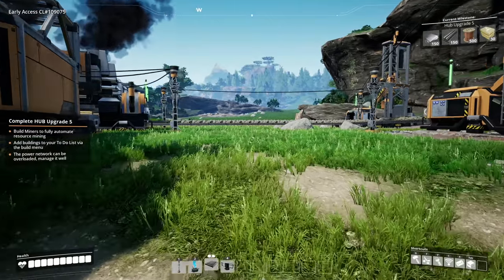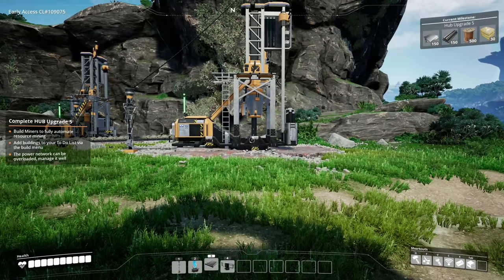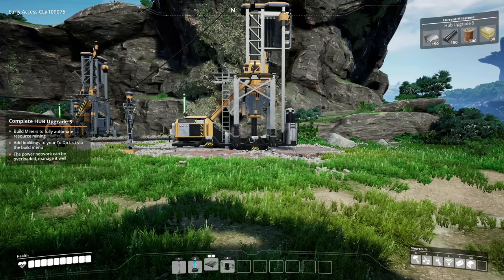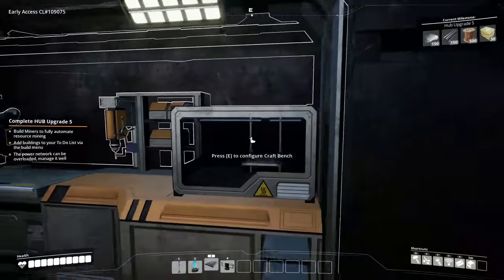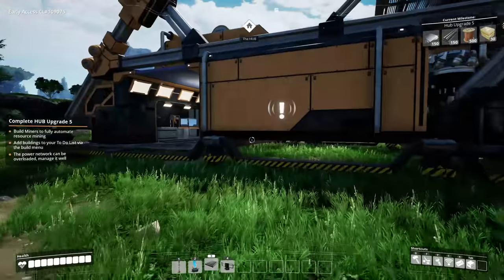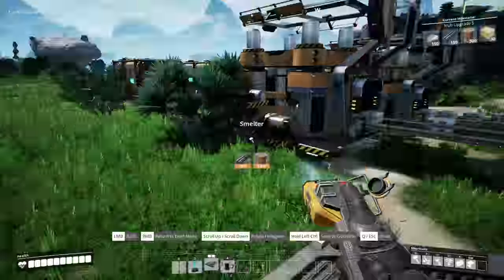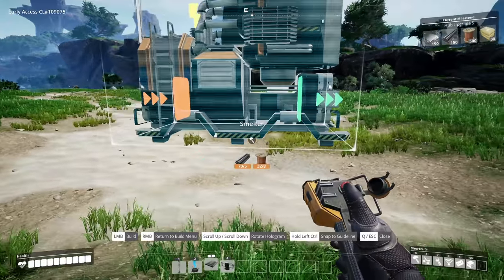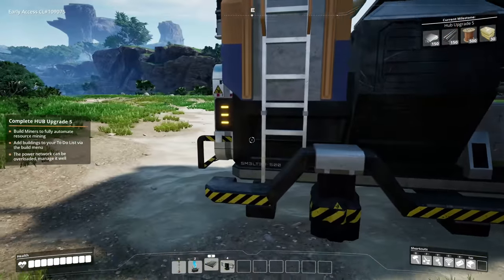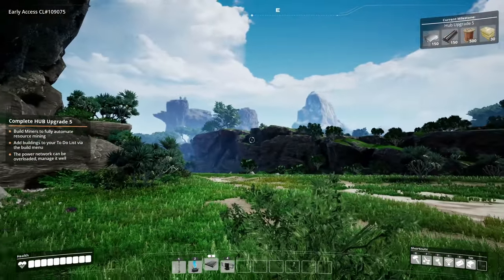The copper and limestone are nearby so let's get some things going. I have to be careful with power though. We need to run power all the way over there and make a miner, conveyors, a whole bunch of fun stuff. Let's stop talking about it and make it happen. Should we start from this side and work our way back? Let's get ourselves a smelter - I'll run it on this side for the copper. We'll probably end up running our conveyor line over this way, up higher, so it goes over everything.